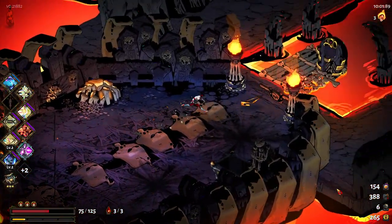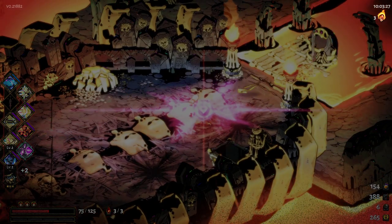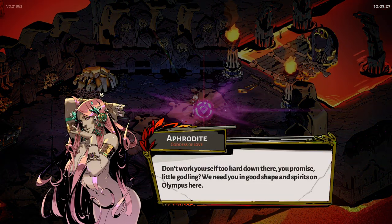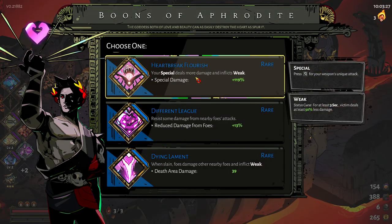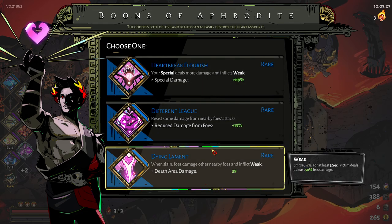The only case where getting hurt is productive is usually against meeting Chaos. Heart, rent, break, flourish — sure.